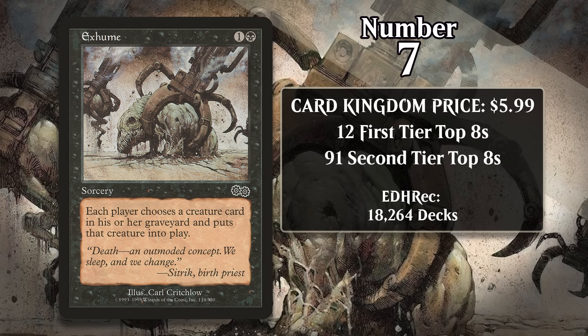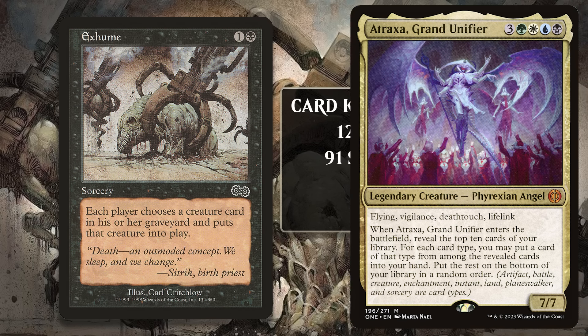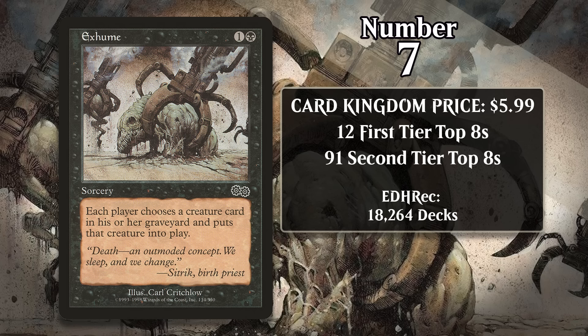At number 7, it's Exhume, which costs about $6. This sorcery lets each player reanimate a creature from their graveyard. This is one of the most efficient reanimation spells of all time, and while the fact that it's symmetrical helps balance that out to some degree, the decks that look to abuse Exhume are basically always going to have the better target. And if you can cast Exhume in the extreme early game, your opponent probably isn't getting anything back. It has an impressive history in Magic's 60-card formats, first breaking into the format in Extended in 2001, and it's been consistently played ever since. While Extended got retired in 2011, Exhume has continued to see heavy play in both Legacy and Pauper, where it's simply one of the best ways to reanimate your Atraxa or Troll of Khazad Doom. Exhume also sees some play in Commander, although it is significantly harder to abuse in that format — both because decks are significantly less consistent, and because to really abuse Exhume, you now need all of your opponents to not have anything to get back. So most of the time when it's played in Commander, it's more of a group hug card that's fun to play because it can benefit everyone.